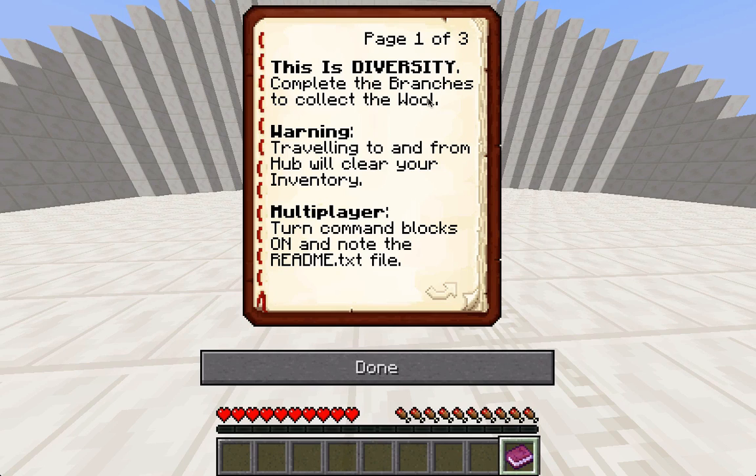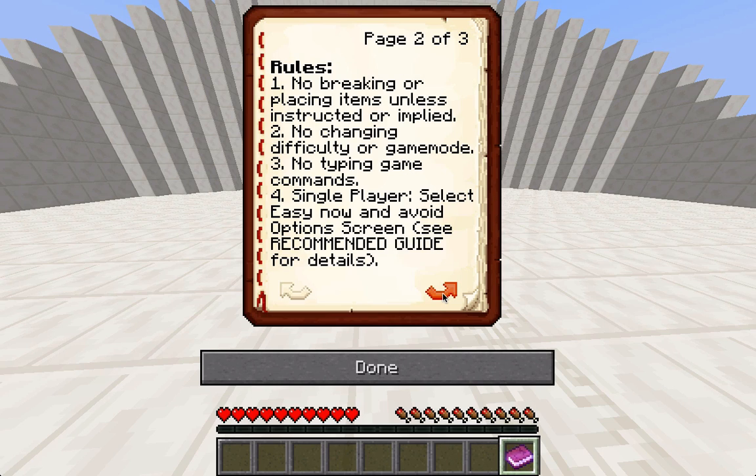Alright, let's read this. This is Diversity — complete the branches to collect the wool. Traveling to and from the hub will clear your inventory. Turn command blocks on, and note the readme.txt file. I should probably read the readme.txt file. No breaking or placing items unless instructed or implied. No changing difficulty or game mode. Single player — select Easy now and avoid the options screen.